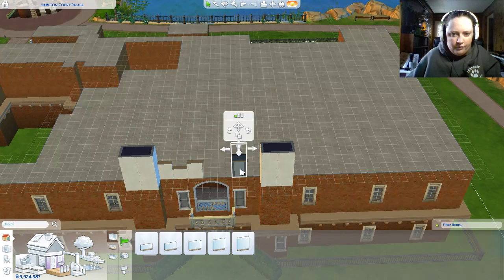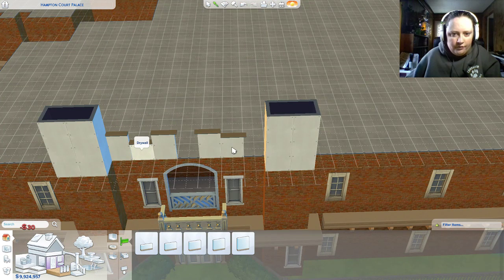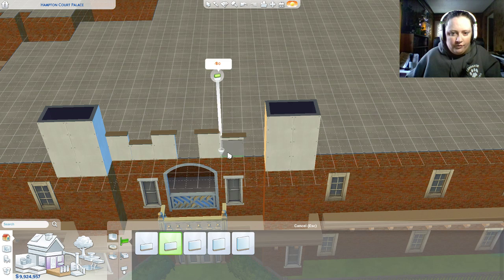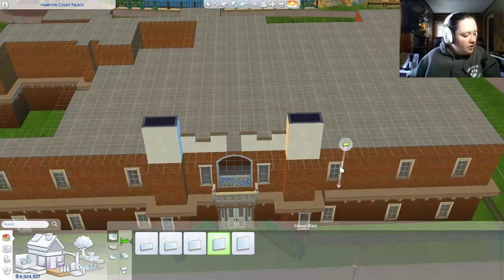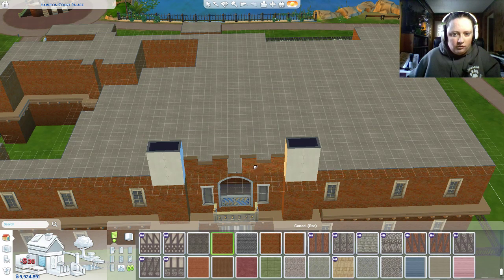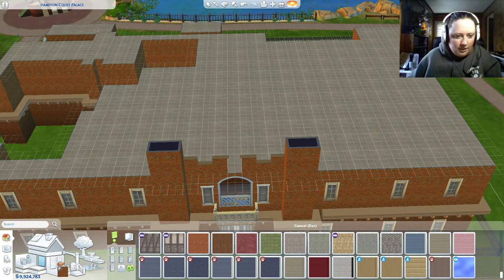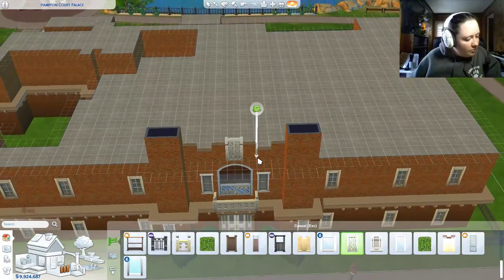These are supposed to be like those parapets that you see. I don't know — that's better. I mean, there's only so much we can do here. I think we're going to use a fence for this middle bit. That looks right-ish.